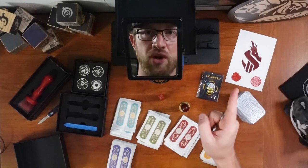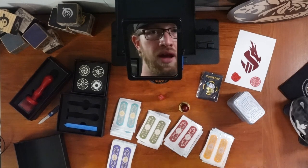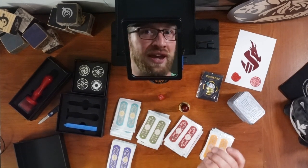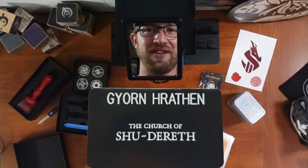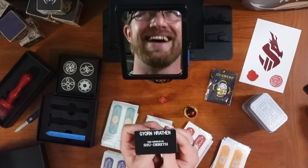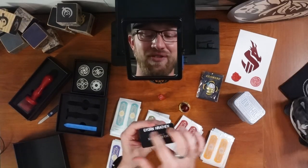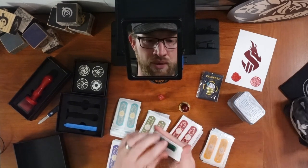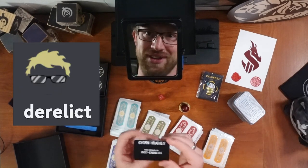But before we finish up, I do want to show off one more thing that is Elantris-related. I was on the Sanderson Collector Discord, and I saw a picture of Mark's bookshelf. He had something on there that I went, 'whoa, that's amazing.' The creator of that thing reached out to me and actually sent me one. It is Prathan's missionary name tag. It's so good — it's like the exact same font and everything. It's actually engraved with an actual magnet clasp on it. Thank you, Derelict, for sending me this.